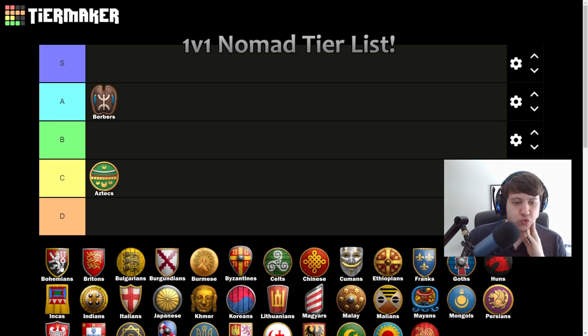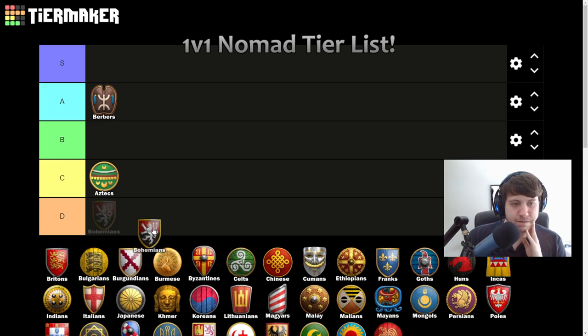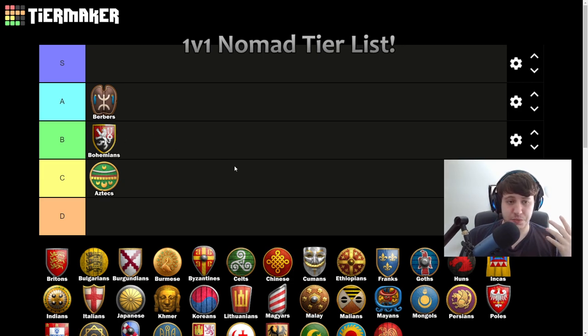Bohemians — interesting one, going B tier for now but could go higher. With their free gold and stone mining upgrades they have a really strong fast castle into castle drop, which is a dominant strategy on Nomad. They don't have much in terms of wood eco bonus other than cheaper Blacksmiths, Universities, and Monasteries. Hussite Wagon plus Monk can be good, but their knights are really bad and their navy is pretty much generic.